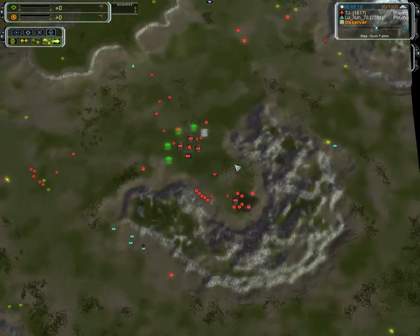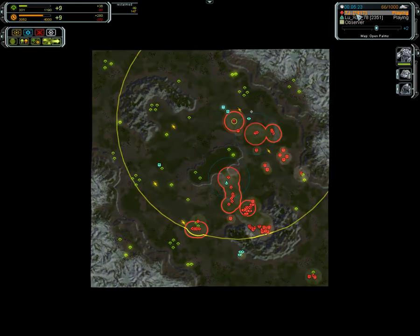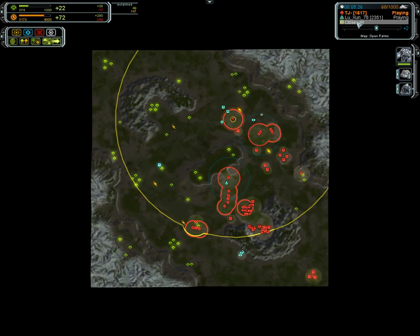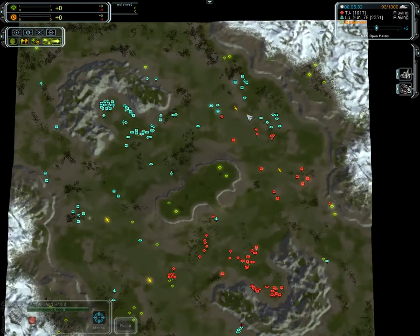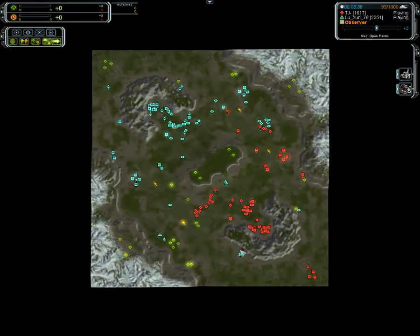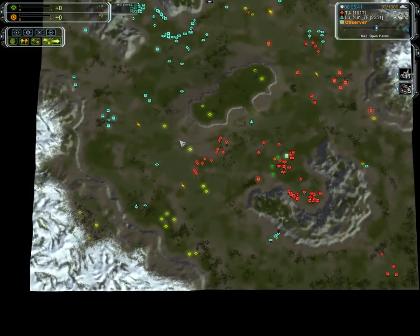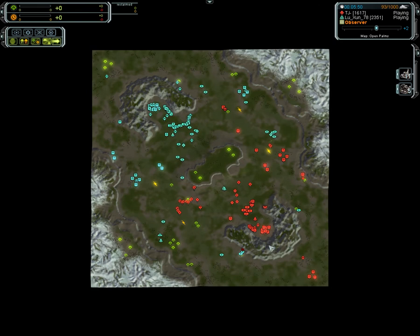Oh wow, transport — this is not what you'd want to make in this situation. Very expensive power unit. Looks like eco for TJ is fine. Lushan also quite nice. The ACU for TJ being very aggressive, trying to deny their expansion. And a pretty nice looking force from TJ moving out in the direction of Lushan's ACU. But in terms of rating, so much better.